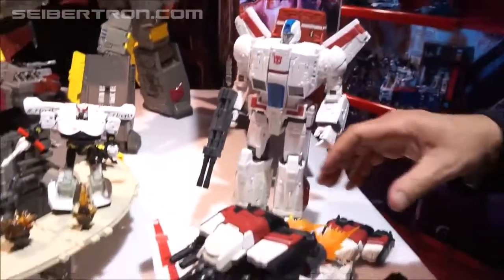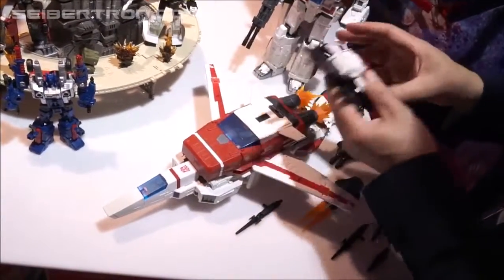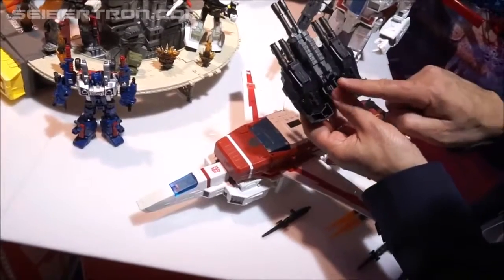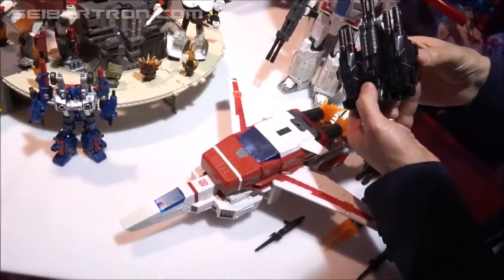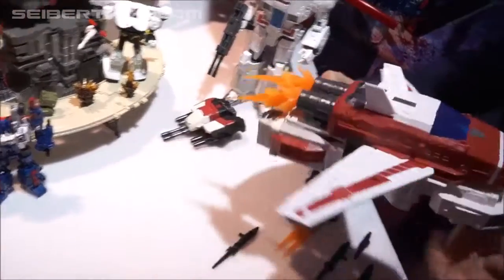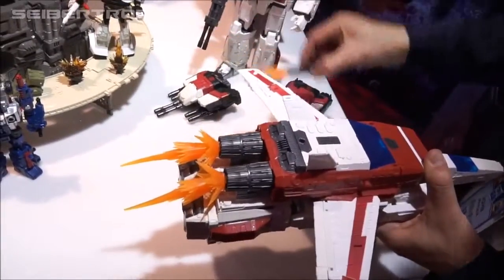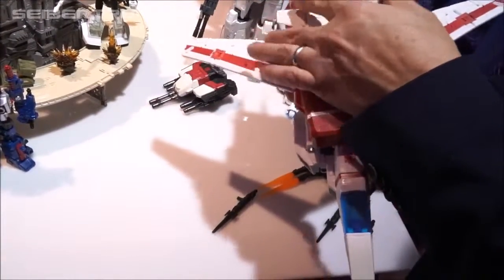Let's talk about the jet mode for a second. Not only do you have this weapons module that can be removed — lots of cool areas — you can see the cannons are mounted underneath. The jointed piece allows you to have a central handle or two handles; it splits into two weapons. Not only can you attach the blast effects together, they separate into three units, so you can attach them as single flares or as contrail effects on the back.